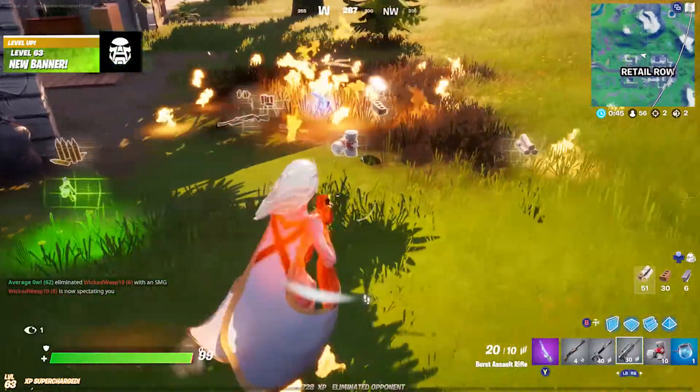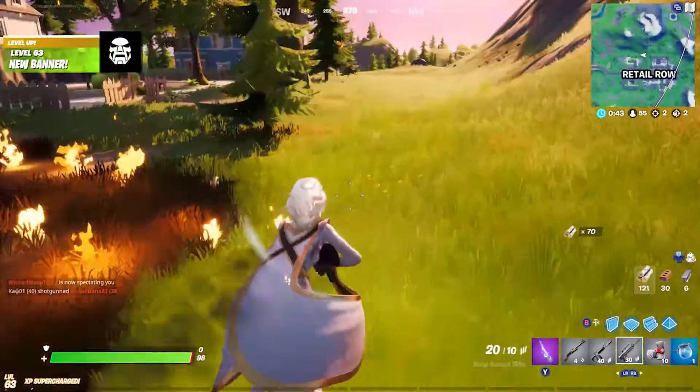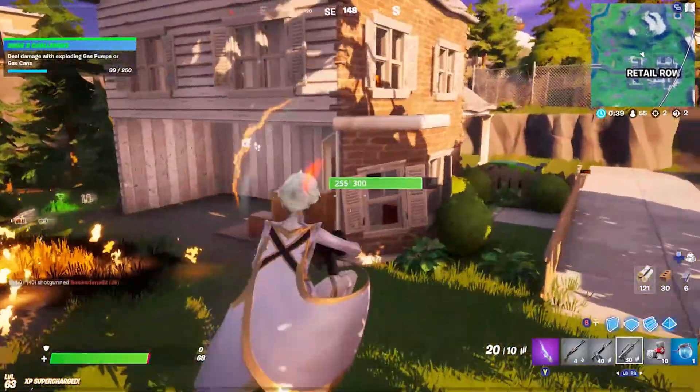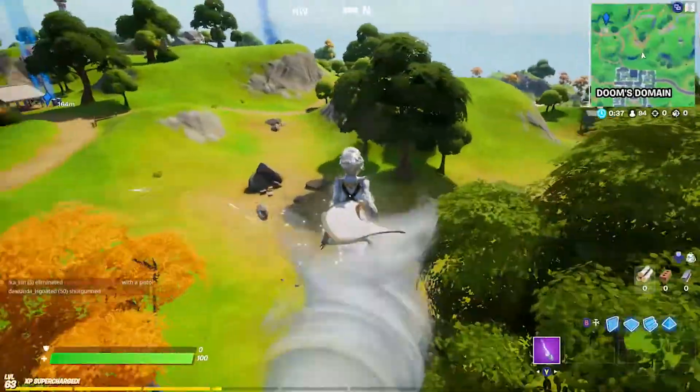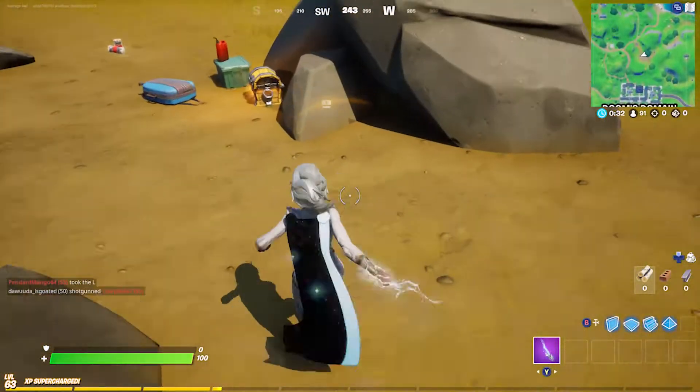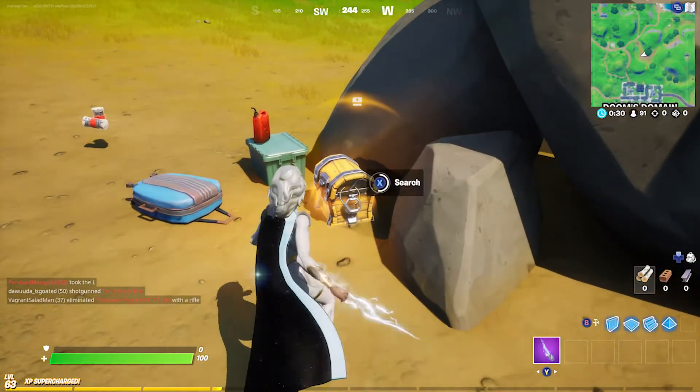Now it is difficult to get people to stay still long enough for these to explode. So in our second game here, we're going to drop in near one of the Quinjet landing sites. We're going to loot up and grab a gas can and take it over to the robots.